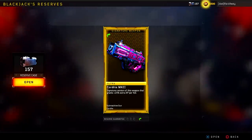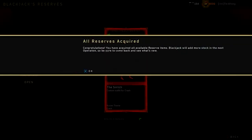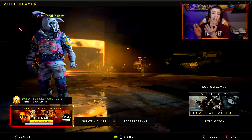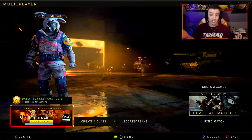If I try to open any more reserve supply drops, it says 'all reserves acquired — congratulations, you have acquired all available reserve items. Blackjack will add more in stock in the next operation.' So I have to wait until the next operation for more reserve items. I basically have everything in the game from all these supply drops.